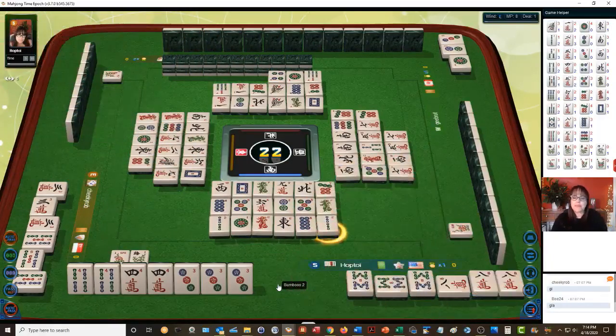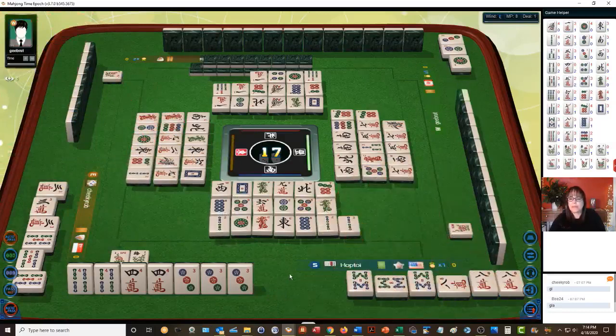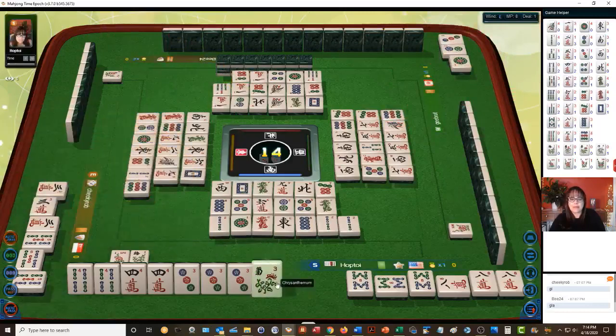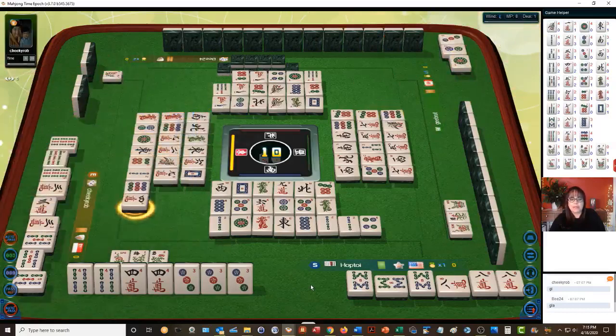Two bam — oh gee. Four bam or four crack, that's what we want. Oh my goodness — there's a pung out there. Four dot, four dot — wrong suit. All pung! Four characters — there we go, mahjong! They did have it, and they had the four bam too.